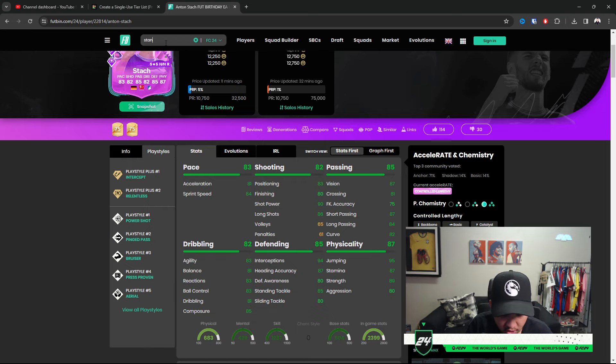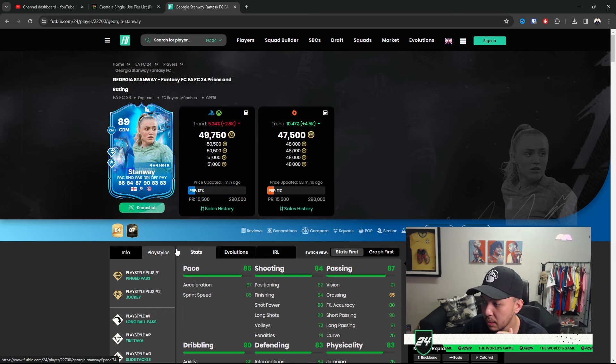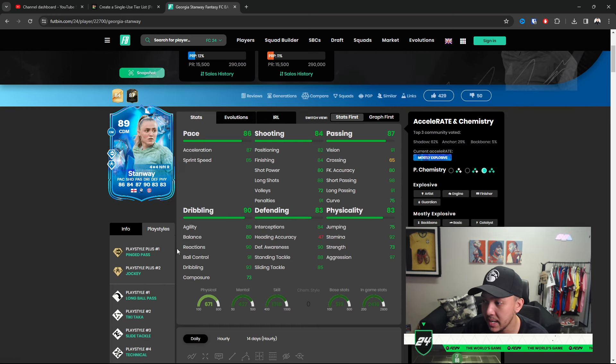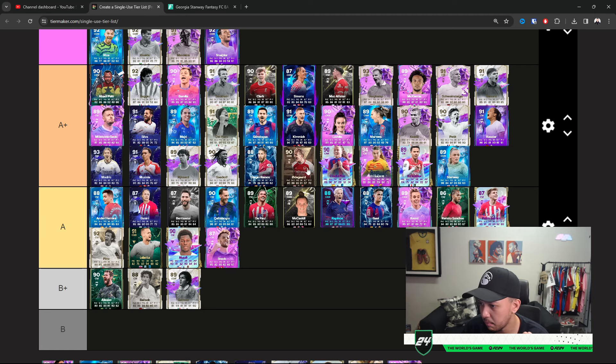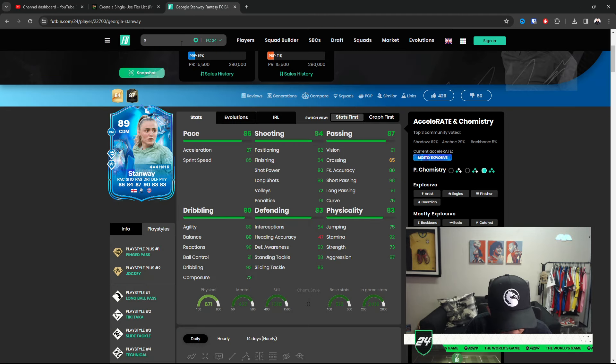Georgia Stanway — a nice card in game and she can get upgraded even more. I included her as a best-valued midfielder. Jockey, Ping Pass, amazing dribbling — reactions, dribbling — and just a very nice solid conventional CDM in this game. Like a cheaper Sour per se. I'll place her at A Plus.